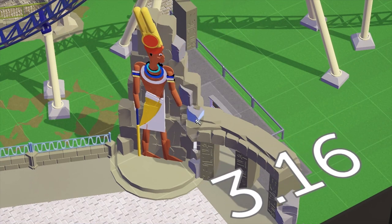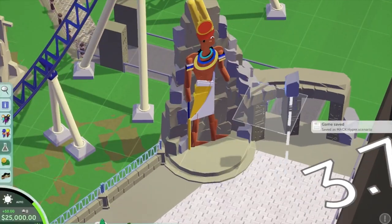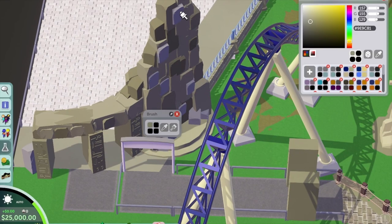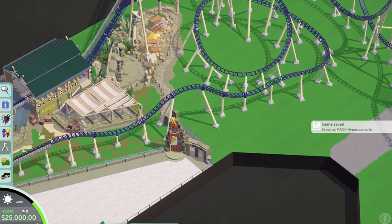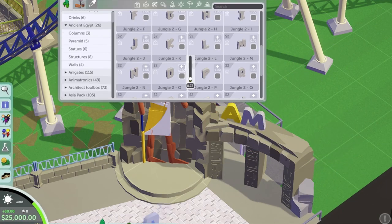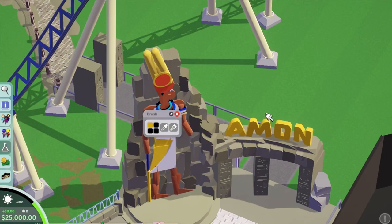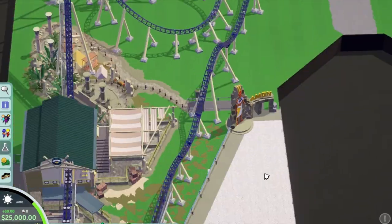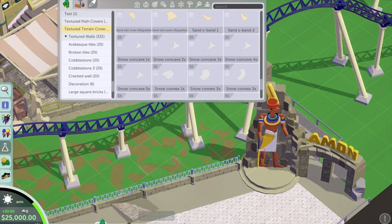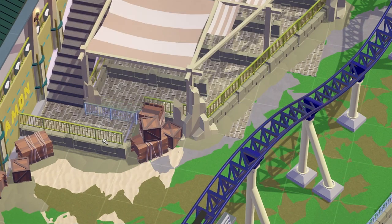I'm deleting some rocks and adding more angled pieces to make it look more natural and organic, and that is basically the entrance statue for the ride itself. I'm really happy with how it looks — it turned out really cool. From the beginning when I decided on the Egyptian theme, I had in my head that I wanted a big statue as the entrance, and this is how it turned out. I think two statues would have been too much — I'm happy I just went with one.